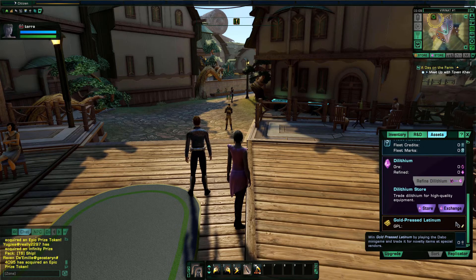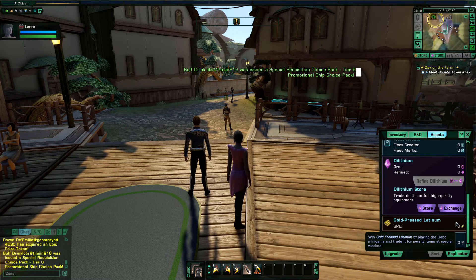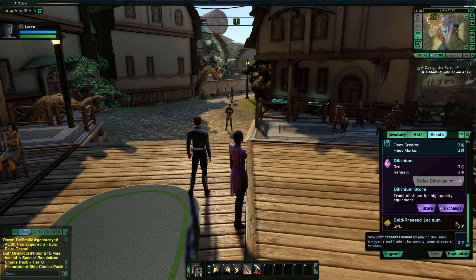Gold pressed latinum — it's okay to have; you can get it through playing Dabo and other things, but it's not really relevant in the game. They haven't made it a truly relevant currency. About the only things people buy with it are some clothing items and a nullifier for disco balls. You can buy disco balls and throw them up to force everybody in the area to dance, but most people carry a nullifier so when somebody throws up a disco ball they nullify it so people don't dance.